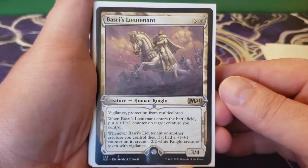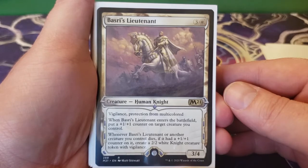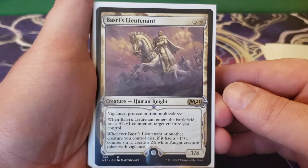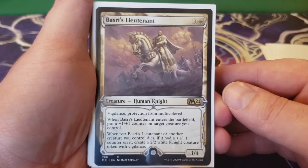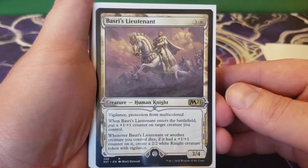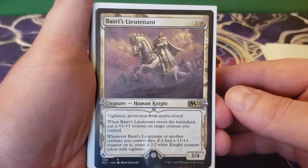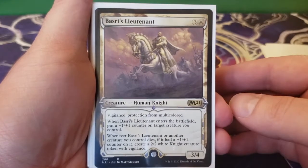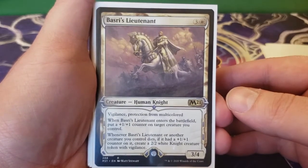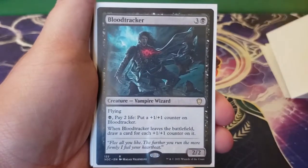Next up we have Bastrys Lieutenant. This is three and a white for a 3/4 vigilance, protection from multicolored. When Bastrys Lieutenant enters the battlefield, put a plus one, plus one counter on target creature you control. Whenever Bastrys Lieutenant or another creature you control dies, if it had a plus one, plus one counter on it, you get to create a 2/2 white knight creature token with vigilance. Anything that dies with a plus one, plus one counter creates a knight to fill the void. Another big reason this is in here is that it combos off with a couple pieces to go infinite plus one, plus one counters — I'll let you know when I get to them.